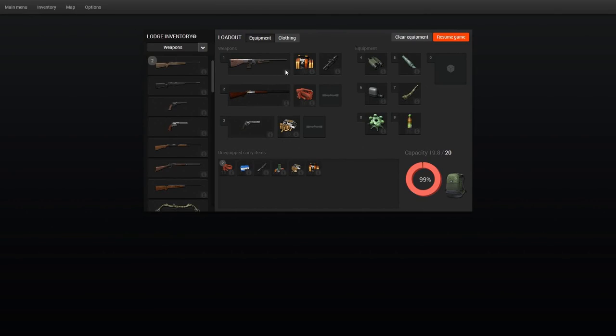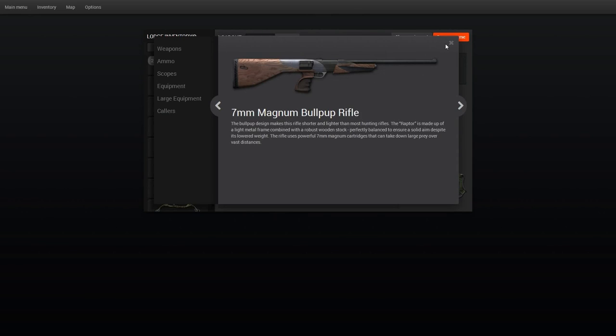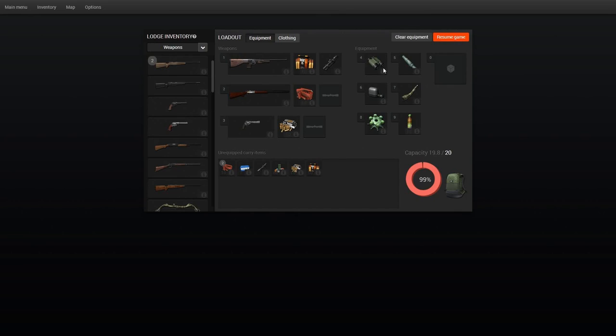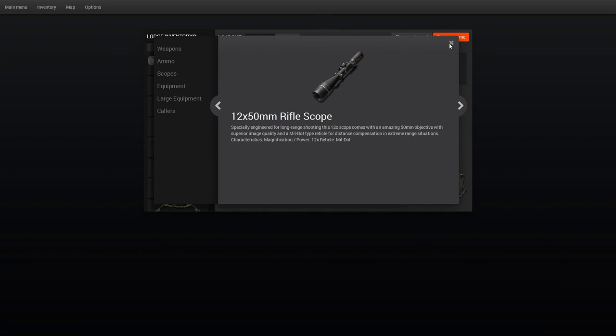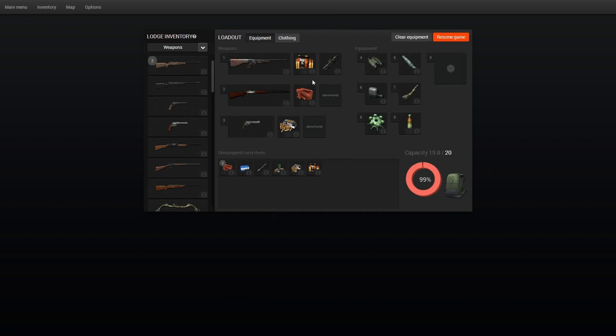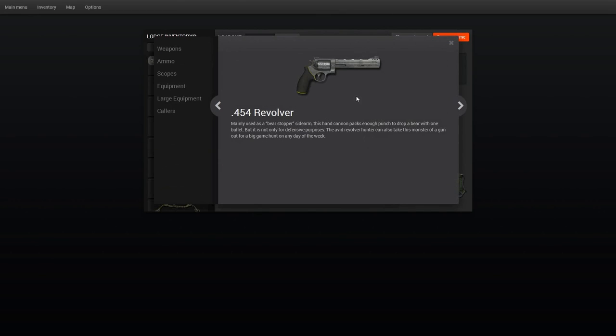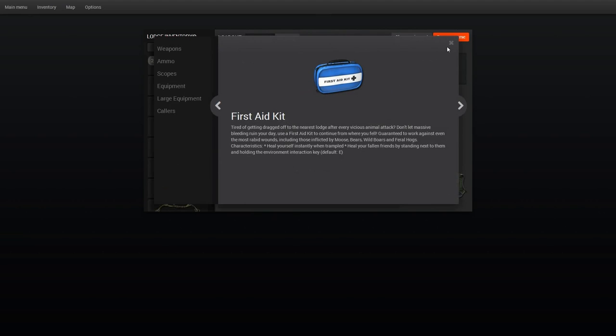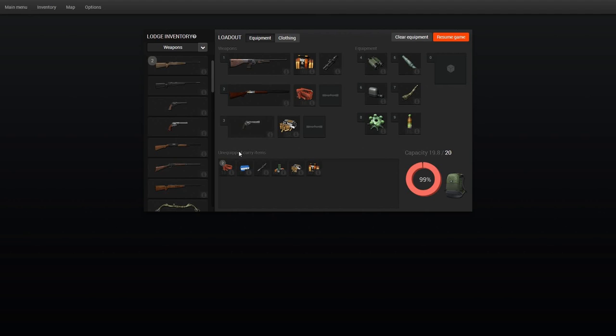I'm bringing the bullpup seven-mag bullpup rifle with two scopes: the 2-6x26 and, if I need a long-range shot, I'll swap to the 12x50. I'm also bringing the engraved F3 blazer shotgun with buckshot — there's a buckshot competition right now for red fox. And wherever there's brown bear, I bring the .454 revolver as a sidearm with iron sights, no scope.